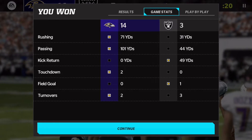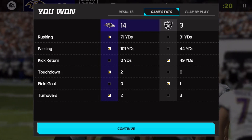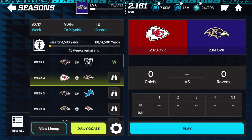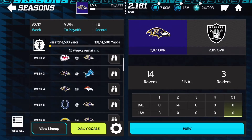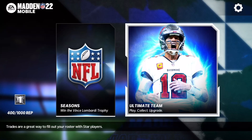Final stats: 71 rushing yards, 101 passing yards, two touchdowns, and two turnovers. The Raiders were actually very effective in the first half moving the chains, until that fatal interception screwed up all their momentum and let us walk away victorious. If you want me to continue this series, get this video to 15 likes! Share it with your friends — we're heading to 4K soon. Love y'all, peace out!